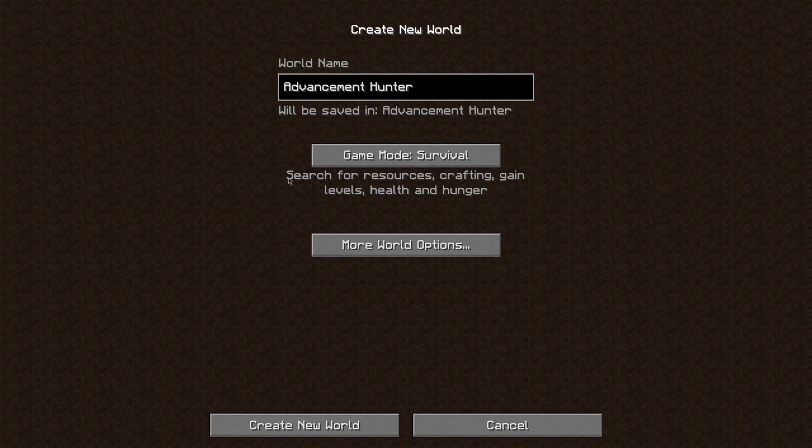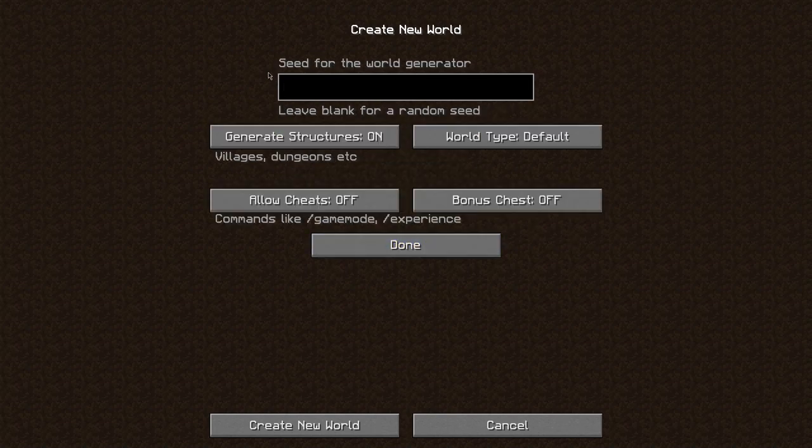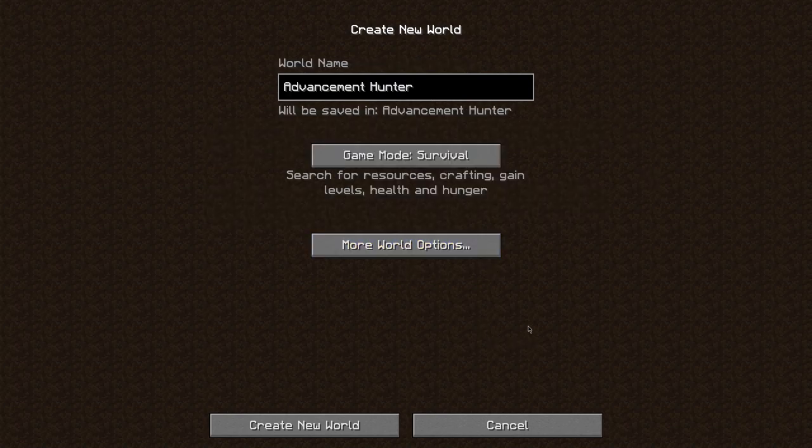So as you can see here on the screen, I still haven't actually started the world yet and you can see there's nothing here. We're just going to randomize it completely random. I have no idea what we're going to get and we're just going to create it right now and see what happens. So here we go.